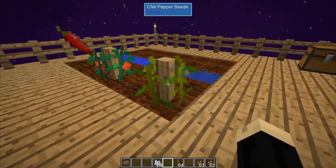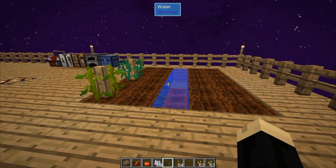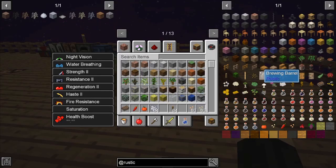You can wait for them to grow, or you can use bone meal. As you can see, they've grown. By right clicking you get chili peppers and tomatoes. Be aware that there are tomato seeds from a different mod in Sky Factory and they're made differently — today we're looking at the ones specifically from the Rustic mod.